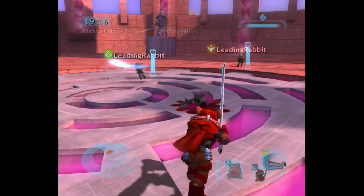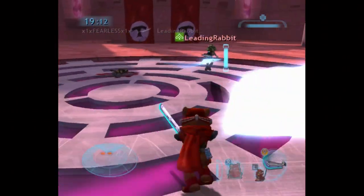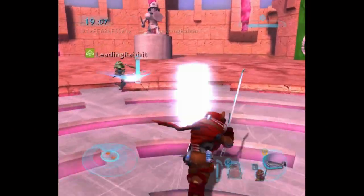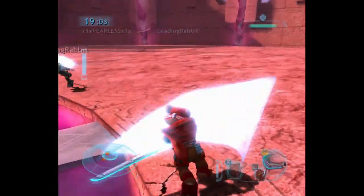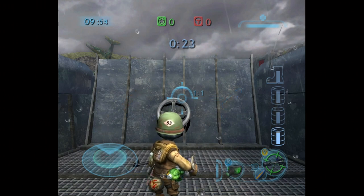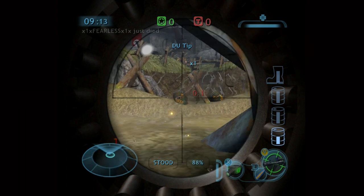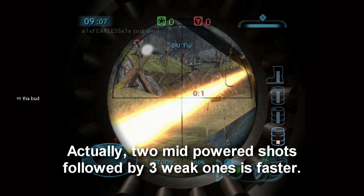Next up we have the Longranger. This class would have easily been first on the list if we had access to Xbox Live's unlockables, because with a significantly decreased charge time, Longrangers can fully charge their shots in about two seconds at most — a massive cut down from the current seven seconds without the unlock. A Longranger can damage objectives and vehicles with a sniper, but only when switched to DU tip. They can down the first blockade in 13 seconds, combining a fully charged shot, a mid-charged shot, and two weak ones.